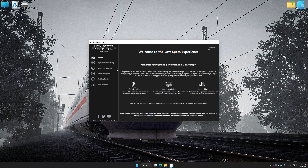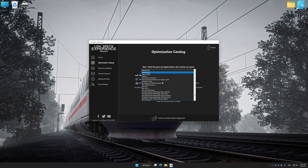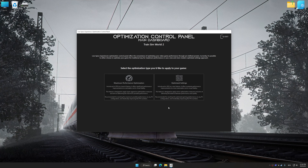Now select the optimization catalog, select the applicable digital platform, and then select Train Sim World 2 from the drop-down menu. Once done, press Load the optimization package. Low Specs Experience will automatically detect a supported game version on your system. Press OK and the optimization control panel will load.